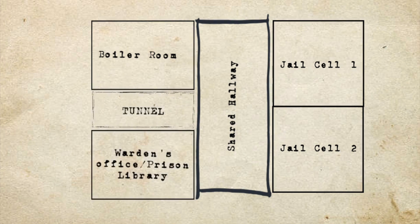We start with Jail Cell 1 and Jail Cell 2. Each of our cell doors opened into a shared hallway that had two doors on the opposite wall. The one on the right could be opened with clues and led to the boiler room. The boiler room had the entrance to a tunnel, and then the exit to the tunnel led to the warden's office or the prison library, which is where the exit door was for us to leave.